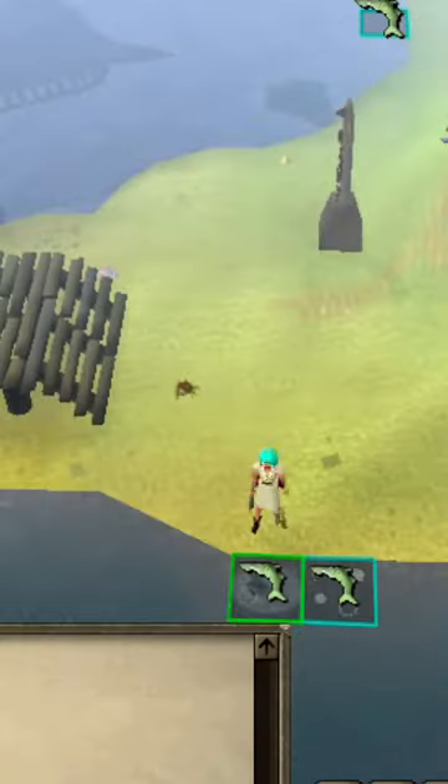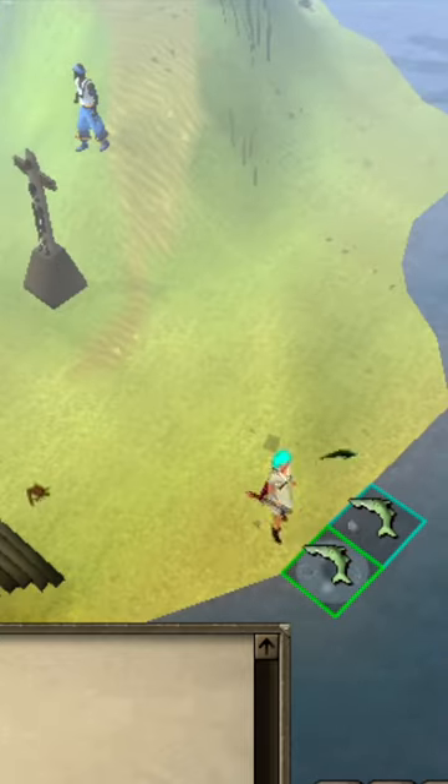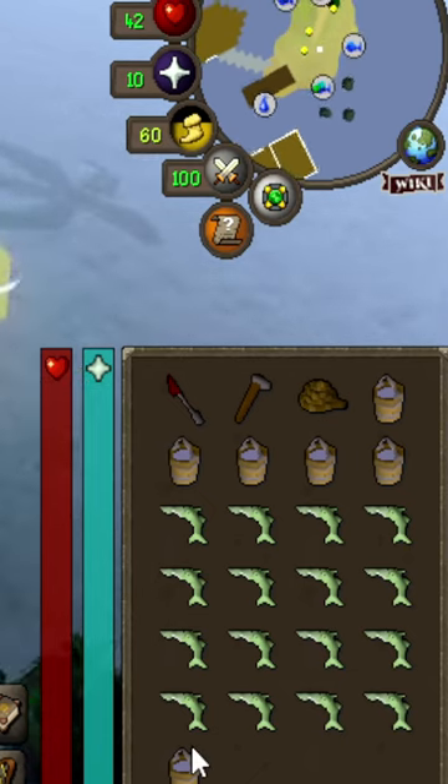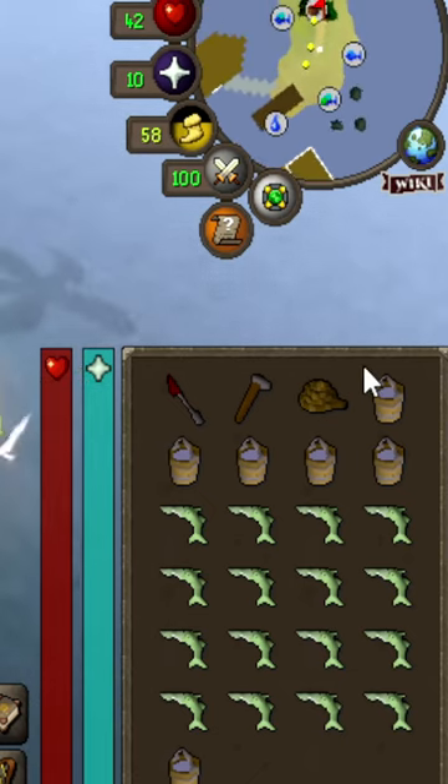When you see a fish leaping out of the water always go for it as it gives you double spawn of fish. And the last bucket is here to mark your fish when you only need 16 fish.